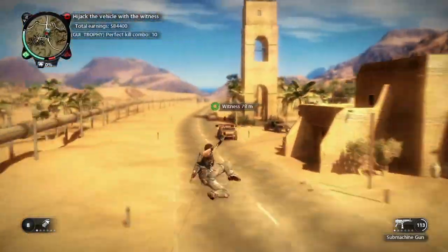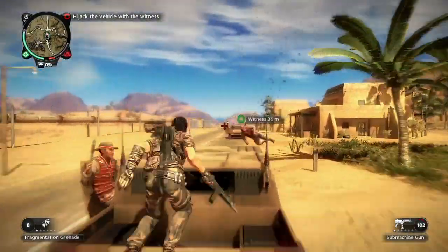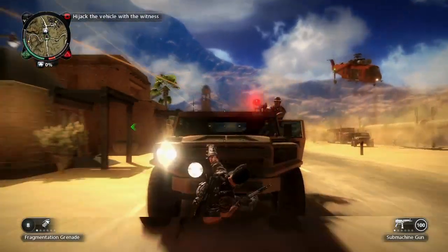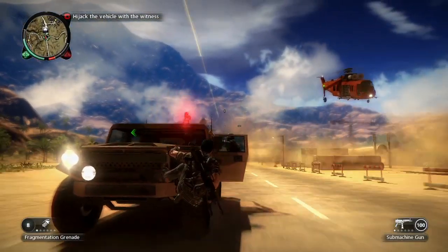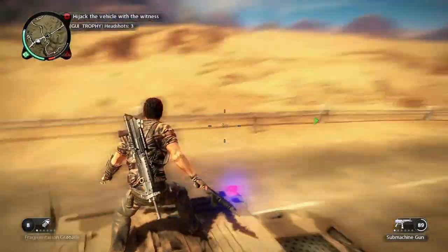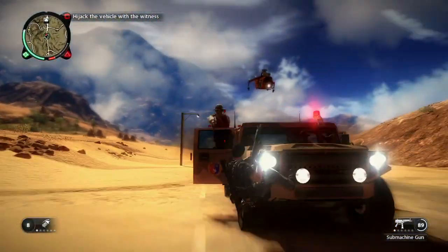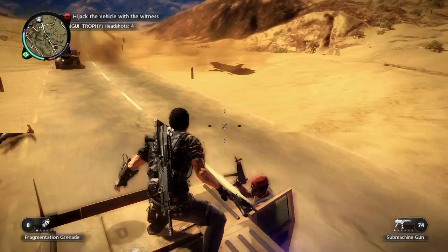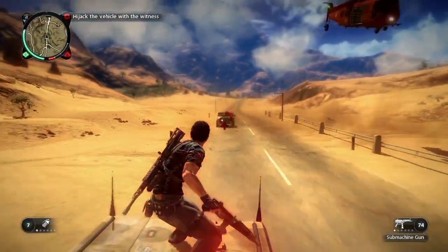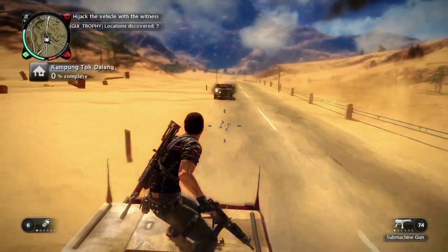Time to get closer to the action — quickly into a cover position on the vehicle. Now let's move on to the vehicle with the witness. Now that I've gotten rid of the guards, I can hijack the vehicle. But first, let's take care of this last pursuer here.